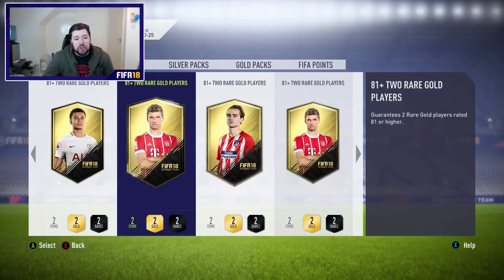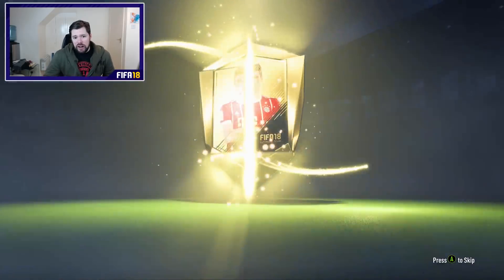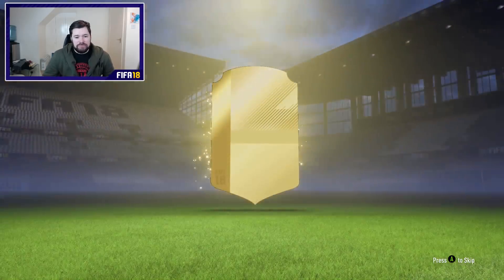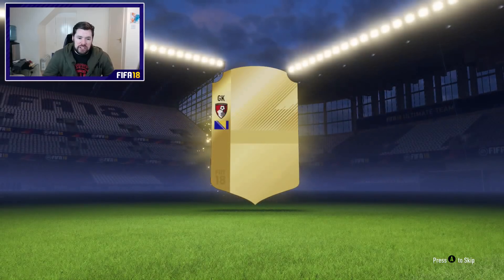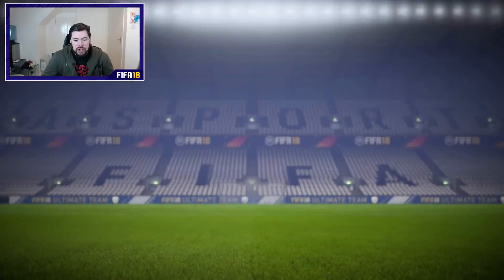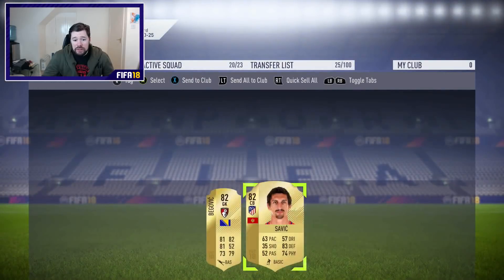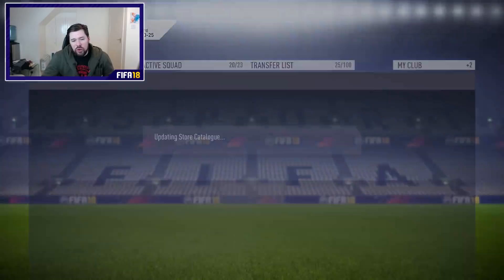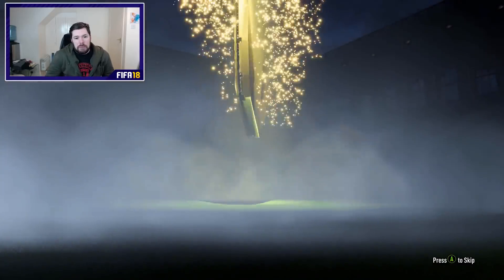Leaving us with four more packs. We are three from six so far in terms of shines and boards, which is okay. Now we're three from seven — under that 50% threshold, not ideal. It's going to be Begovic. Not bad, I think I've already got him in the club. We've also got two 82s — that's not the worst. Those badge-flag combos would have been nice if they were reversed.